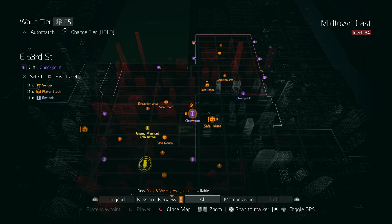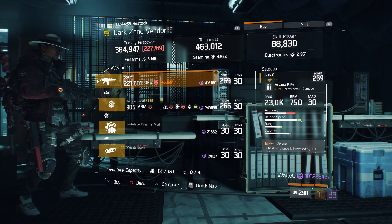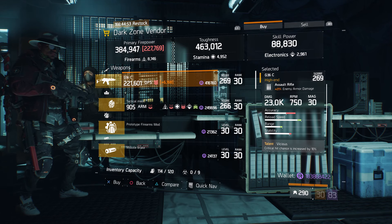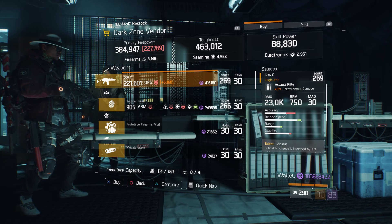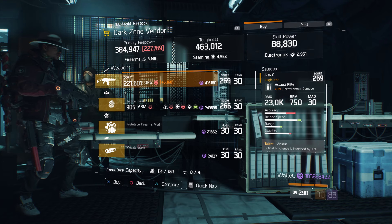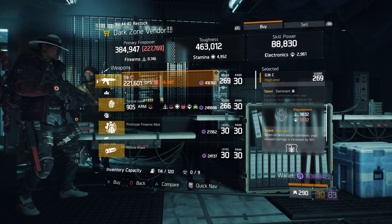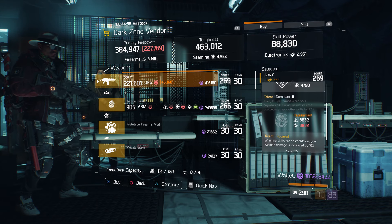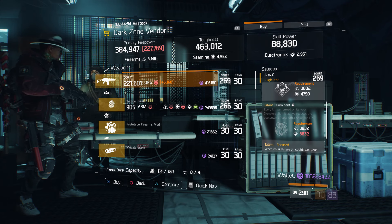For our next gear items, we're going to head over to the East 53rd Street checkpoint in the dark zone. The dark zone vendor has a G36C for PVE players — that's what I would use it for. Gear score is 269, 21% enemy armor damage, and the talents are vicious, dominant, and focused. I would definitely roll up that dominant and put something else.